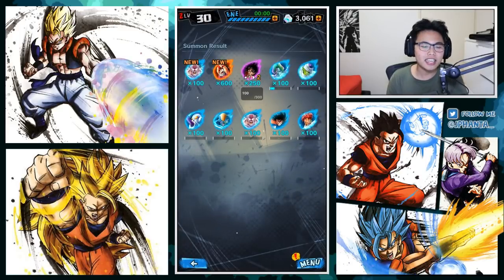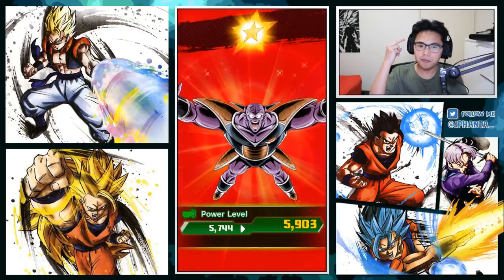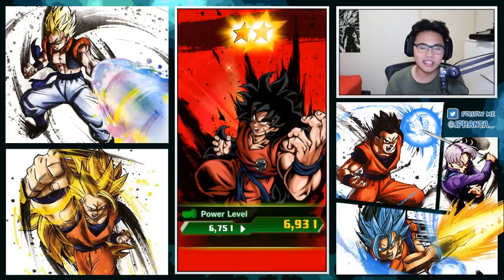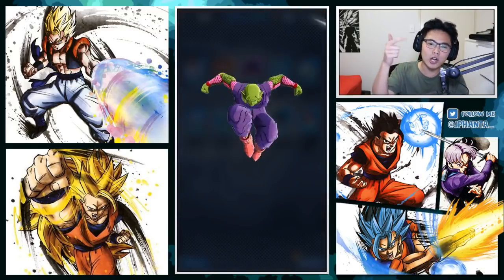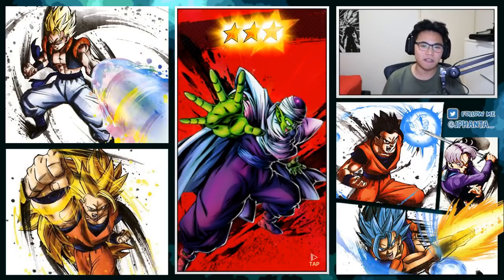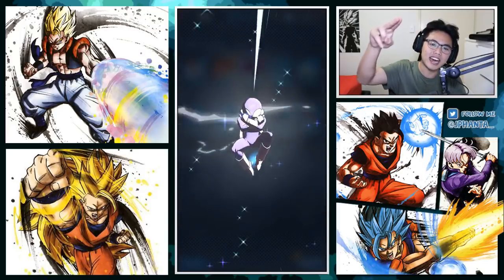But in the end, we got four sparkings total: two Ginyus, one Pan, and one GoHan - which is awesome. Honestly, I couldn't have asked for anything better. 2,300 Chrono Crystals. If you guys did enjoy it, make sure you leave a like, comment, and subscribe if you haven't already. Share this video around. Thank you guys for watching. It's been JFanta, and I'll see you guys in the next video. Stay busy. Peace out.